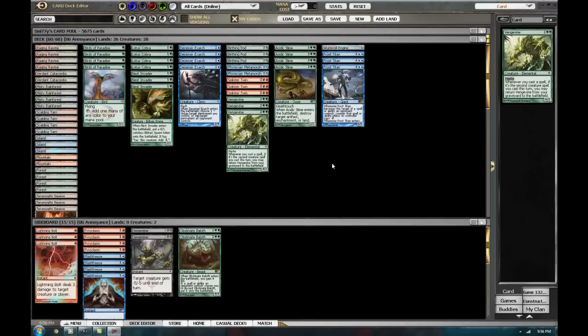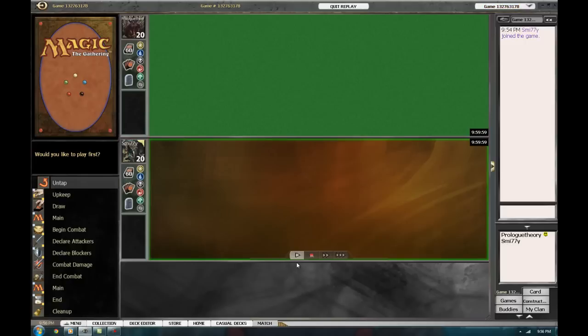The deck's been much more tuned. I cut the Copperline Gorge for Raging Ravine also to be more aggressive. The coming-into-play tapped is fine because we only have one turn-one play, yet we still have 10 green sources for Birds of Paradise. Anyway, enough rambling.